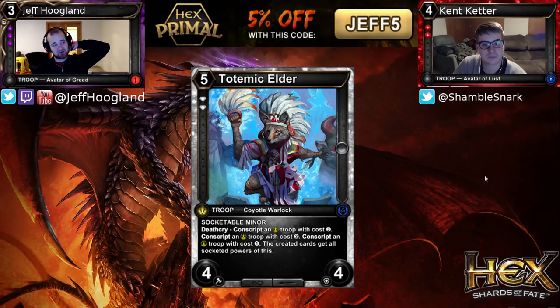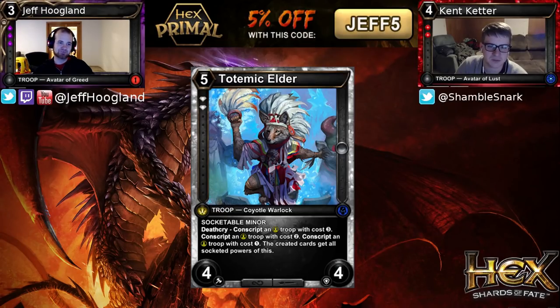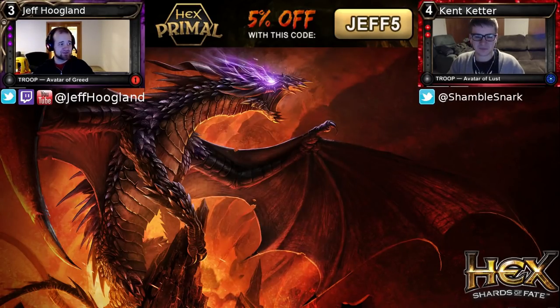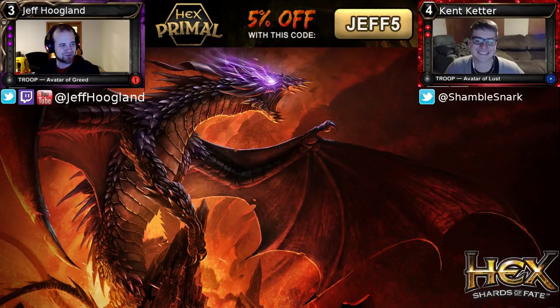This card says draw three, and those three can each generate about half a card with the Valor. Sign me up. At a minimum you're playing this in your Ardent Crusader deck as a one-of that drew you three. This guy is just like the Oprah of Valors in the Diamond-Ruby deck — it's a value troop. We don't care if this one dies to Strangle because he makes three bodies when he does. And that concludes our Diamond set review. My name is Jeff Hoagland, I'm here with Kent Ketter. If you need to buy any Set 6 or other Hex cards, you can do so at HexPrimal.com — check out with code Jeff5 for a 5% discount. Be sure to stick around for the rest of our Scars of War set review here on YouTube. We'll catch you around, folks.